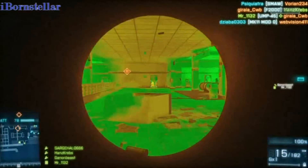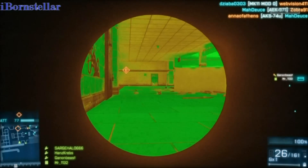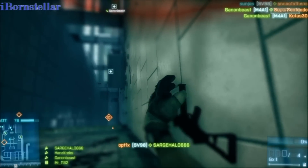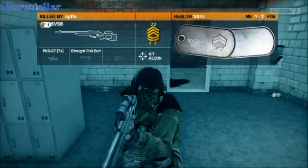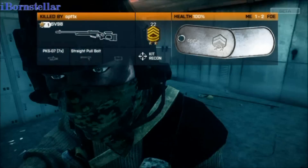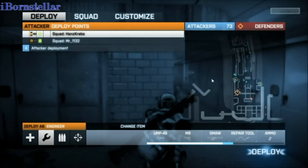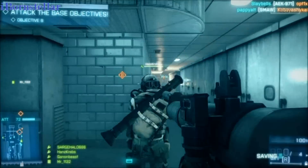I gotta say, this infrared sight makes killing people a lot easier — you can spot enemies much more easily from the environment. That's why I really like that sight. But it's pretty much worthless when there's a lot of smoke, so if you're playing on a map like Gatsby or Border, where there's a lot of haze and smoke, you shouldn't use an infrared sight because it's pretty much worthless. Don't use it.